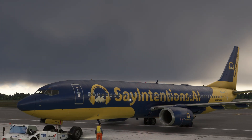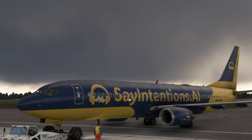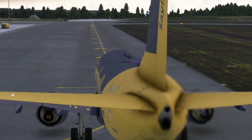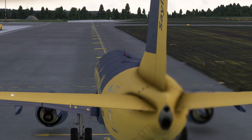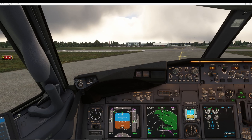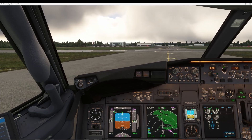As we taxi out, you'll see the yellow taxi arrows generated from our SimBrief flight plan, guiding us to the threshold of runway 27 at Bristol. Cabin crew, prepare for take-off. Cabin crew, take seats for departure. Erica, can you tell the passengers it may be a little turbulent on departure? Ladies and gentlemen, we would like to inform you that there may be a little turbulence during our departure. Please remain seated with your seat belts fastened until we are safely airborne.